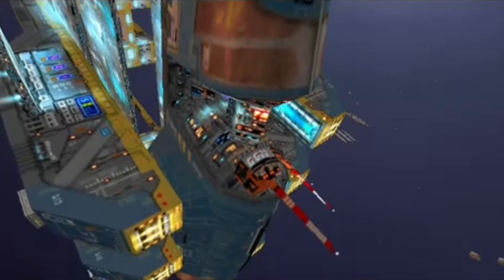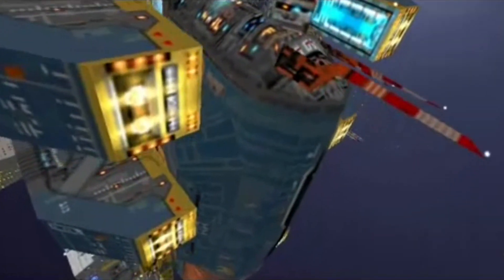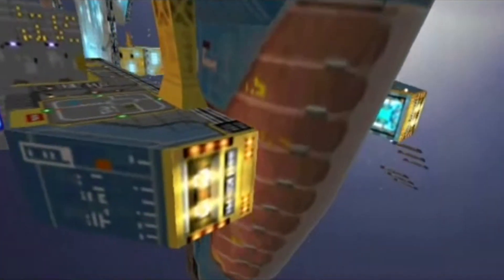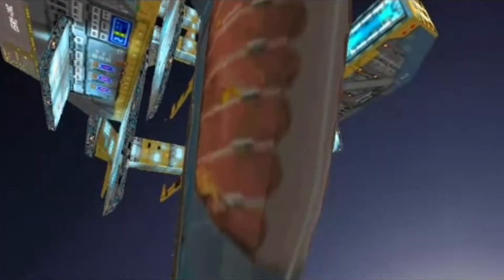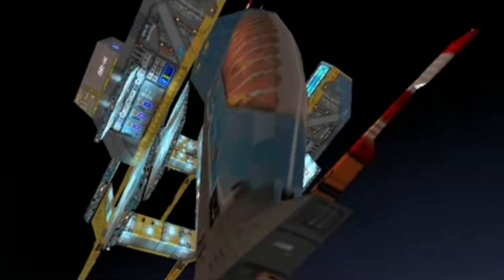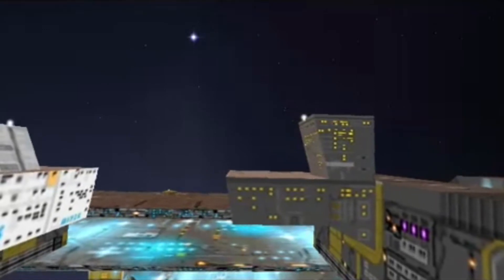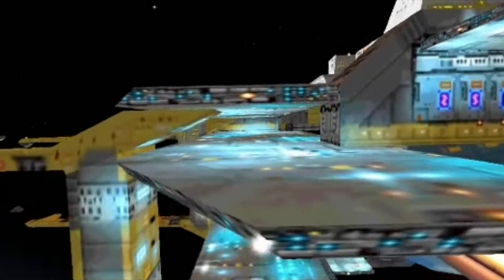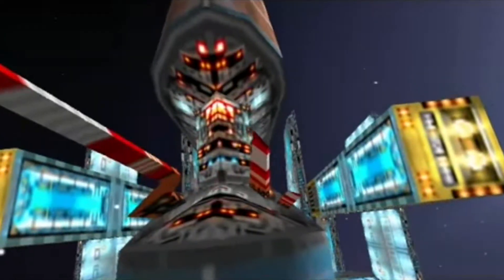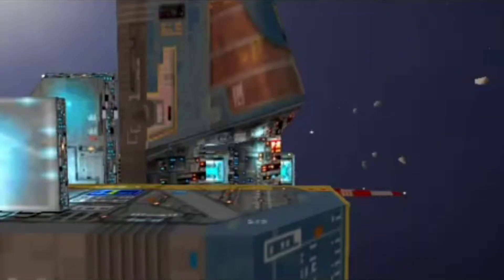This is Fleet Command reporting mothership pre-launch status. Command online, resourcing online, construction online. Cryogenic subsections A through J, online. K through S, online. Scaffold control, stand by for alignment. Alignment confirmed. Stand by, release control.